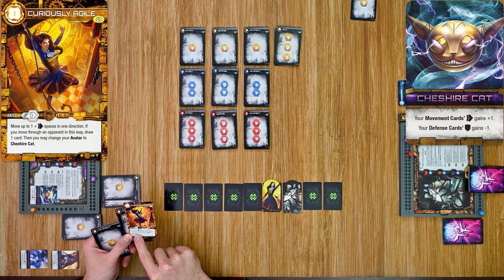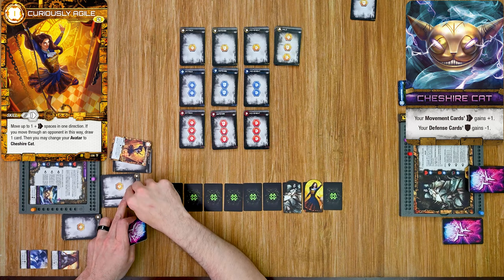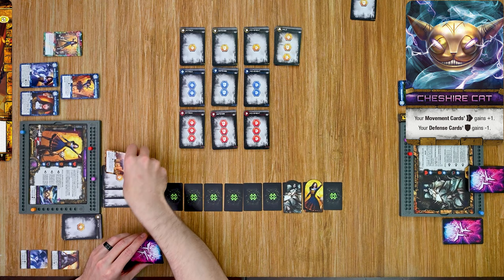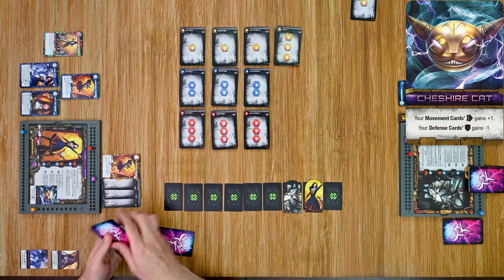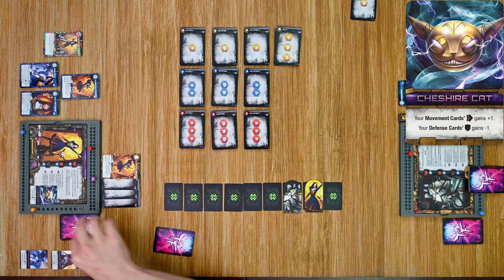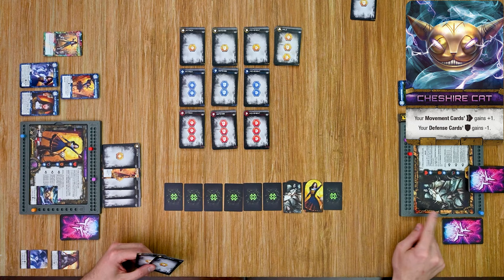Curiously Agile says: move up to one plus your movement card's value spaces in a direction; if you move through an opponent this way, draw one card, and you may change your avatar to the Cheshire Cat. I have two movement points so I move through Sleeping Beauty, draw a card, and note that I get one power from the earlier card but no power from playing skill cards or the basic card paired with them.